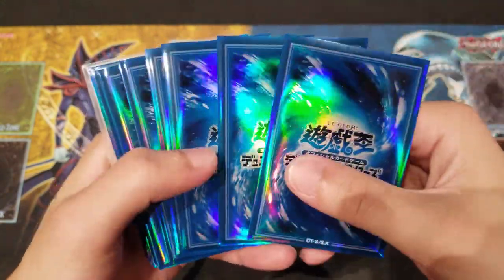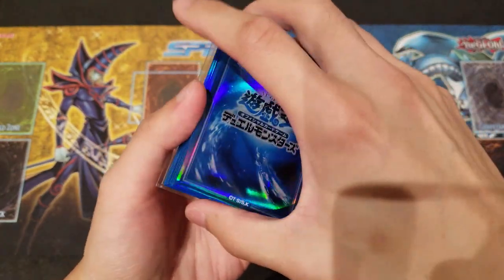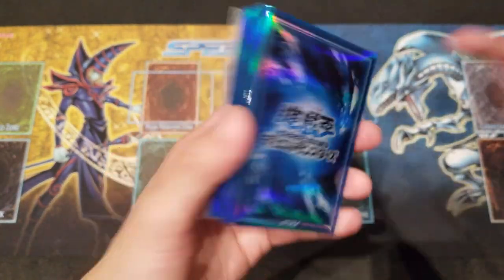As always, quick card sleeve review that we're going to be using today. We're using these OCG Water Attribute Water Sleeves, of course, because it's Fortress Whale — it's the ocean, it's the water type — makes total sense to use those sleeves.